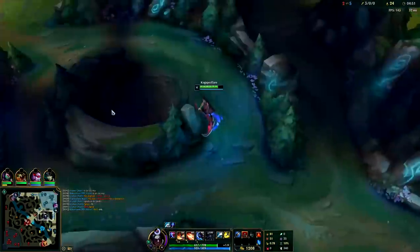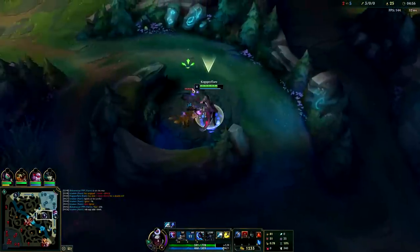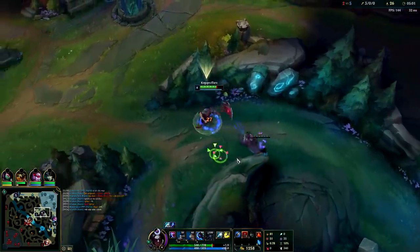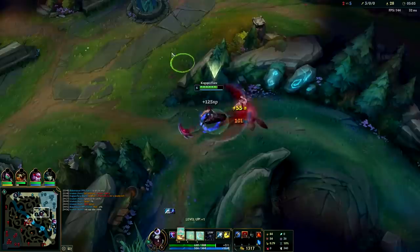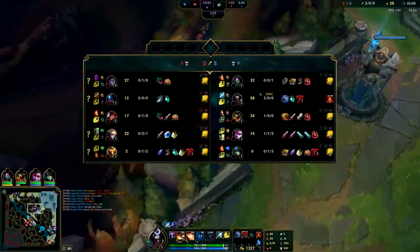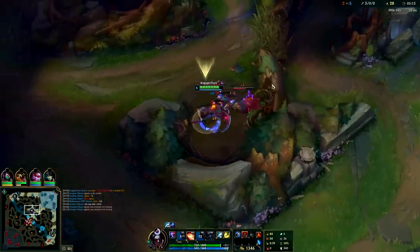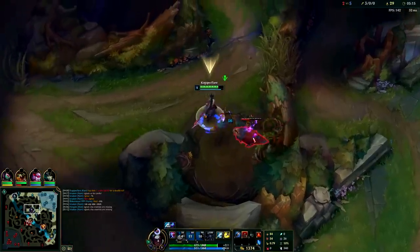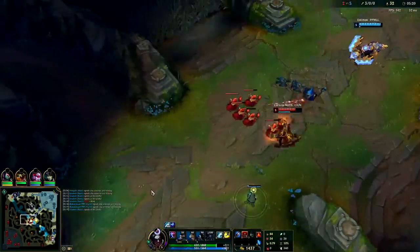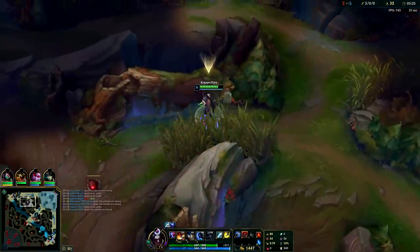If you don't have any ganks you can just do a linear full clear. For example, I could have started bot on blue then done Gromp, Wolves — a full clear is acceptable too. But if you're playing in anything less than Diamond 1, I do recommend getting off a gank by level three on Kayn if that's an option, because people are making lots of mistakes and over-pushing. You can full clear if there's no gank available, but ideally you get off one or two ganks before level six because you need that essence.